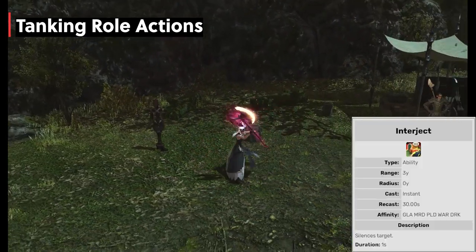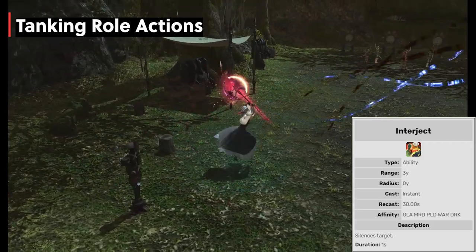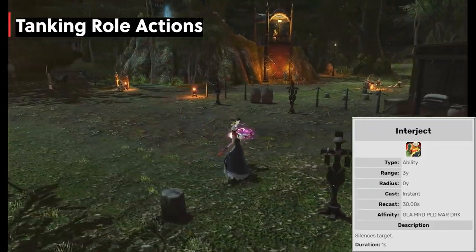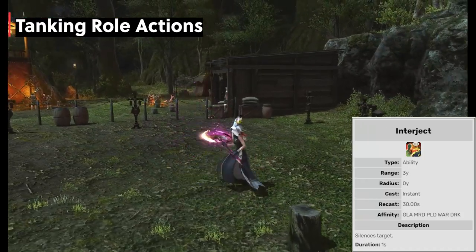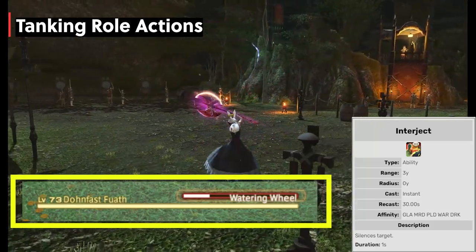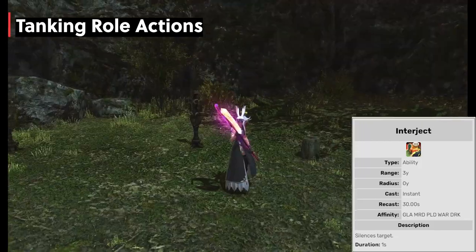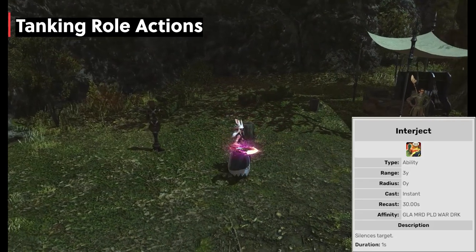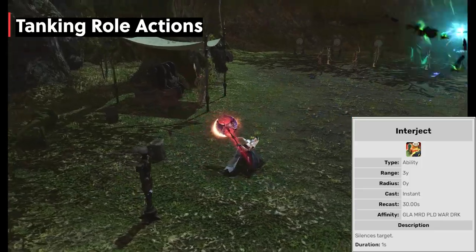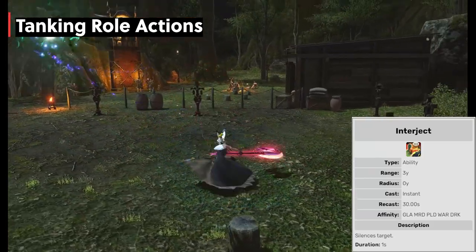Interject was confusing for me for a long time, and I didn't really understand its purpose until later content. This interrupts the use of a target's action with a recast timer of 30 seconds. When playing in dungeons, you will see the enemy have a glowing red cast bar or pulsing on very particular abilities — you would use Interject at that point. Don't be too concerned with this ability as it comes up literally every few hours of gameplay. You will not run into it often, but once you figure it out you'll start recognizing it right away.